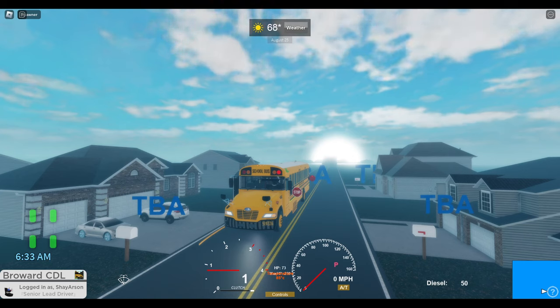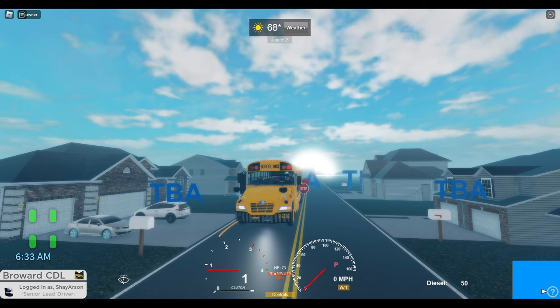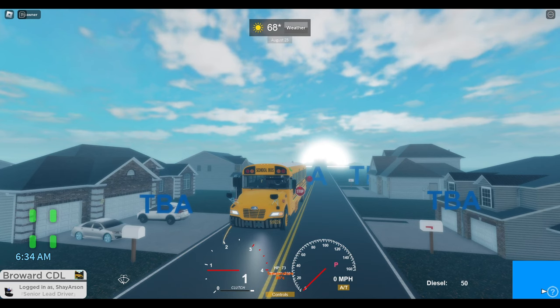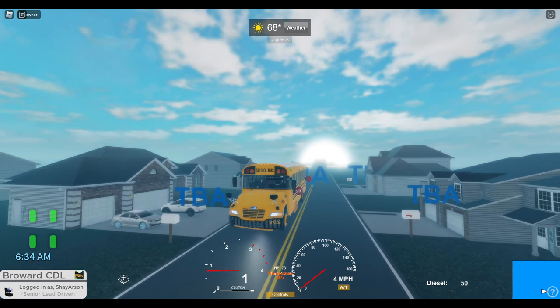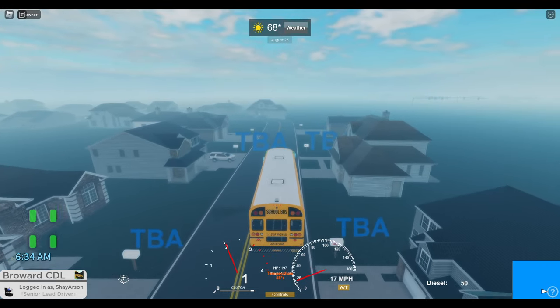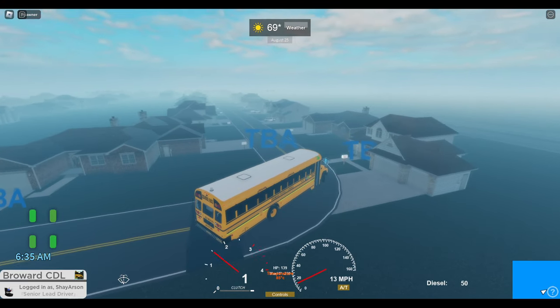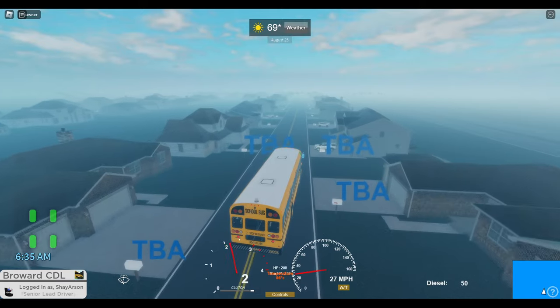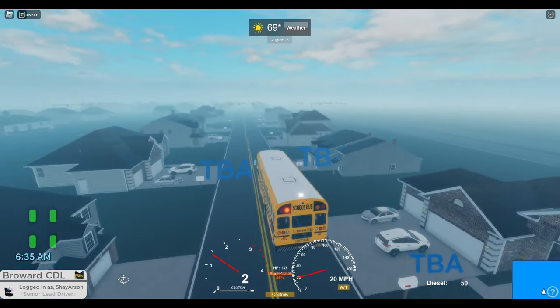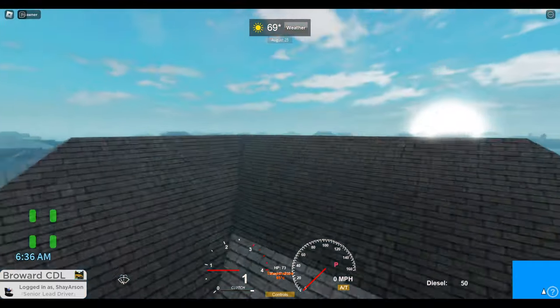If you can just get a setting to where you can hide all of the UI on the screen — like the names, the weather thing up at the top, the speedometer, the mini map, and this little name tag at the bottom left. You're using a default chassis, and that's kind of why this speedometer and the thing on the left that indicates your tires — the four green dots — are showing.